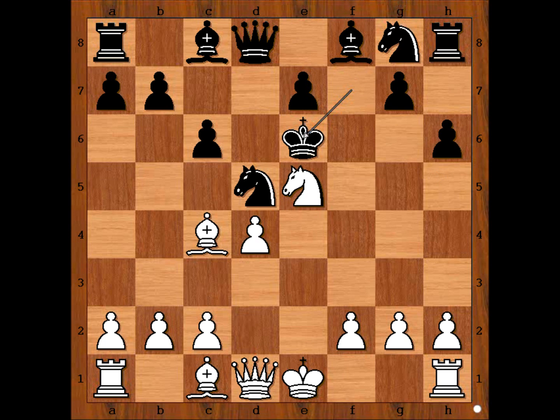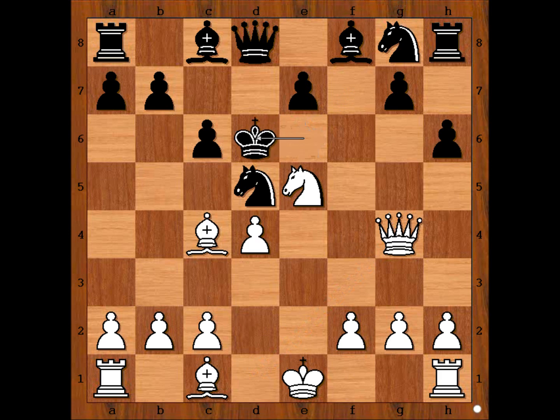So we have king to e6. Your move — what would you do if you had the white pieces? White played queen to g4 check. King to d6. White played a move and black resigned. What is the move? Knight to f7 check — a family fork.